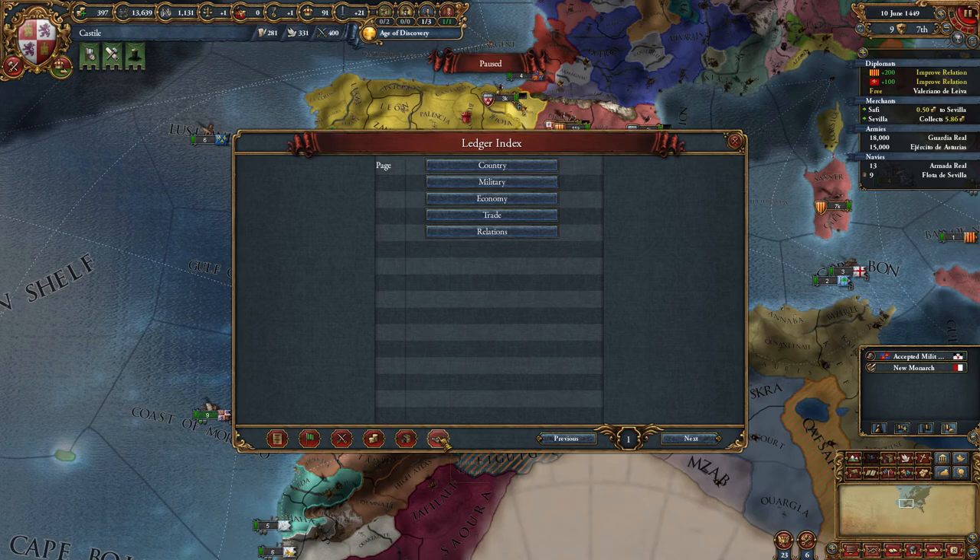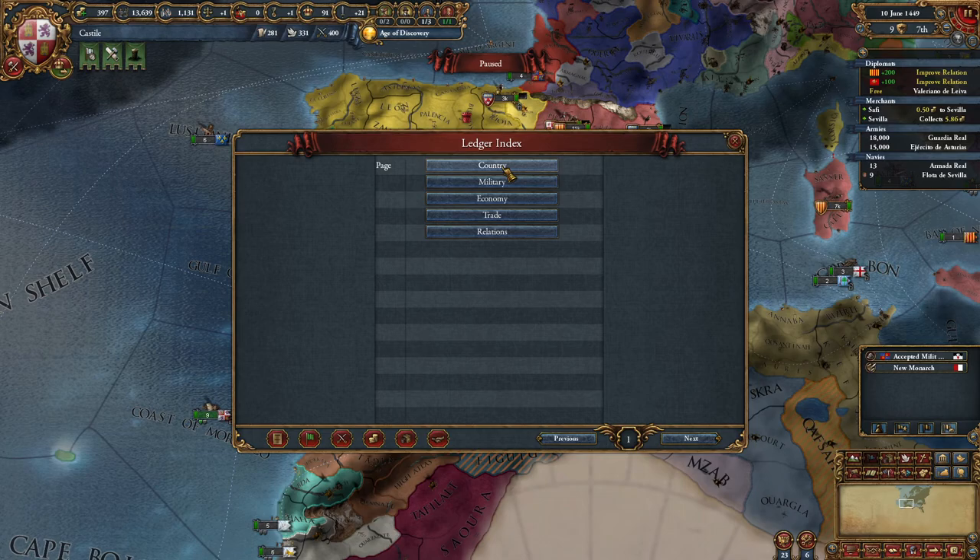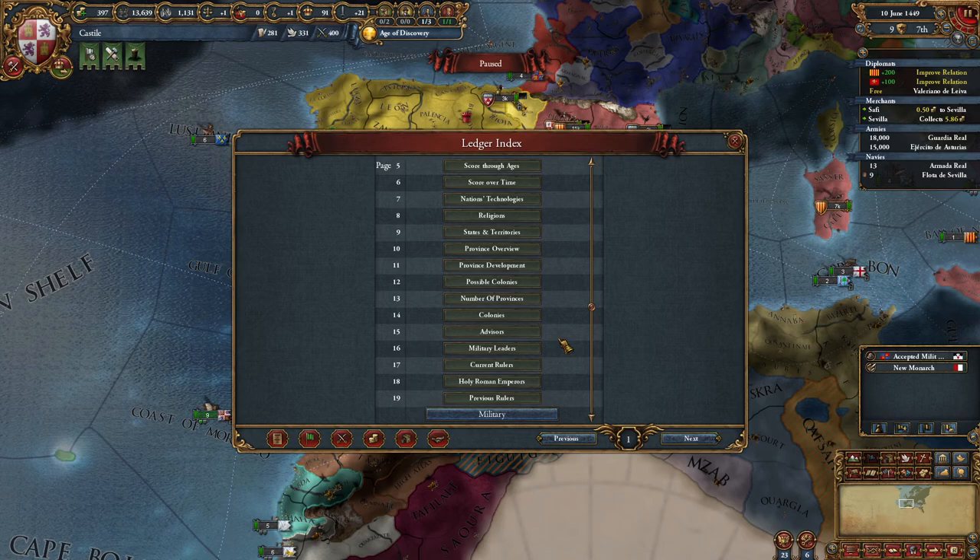It's the same here - country, military, economy, trade, and relations. I wasn't sure why these buttons are here, but when I click this I immediately go to that page. If I click over here it opens a list of all the information you want to find.